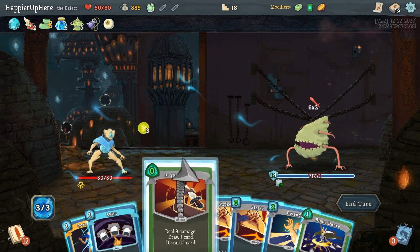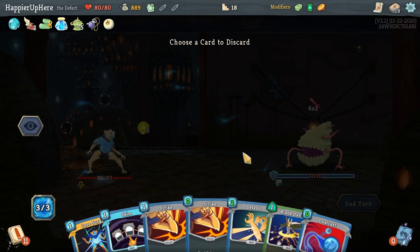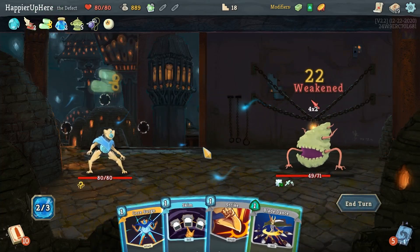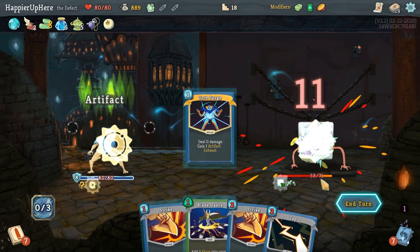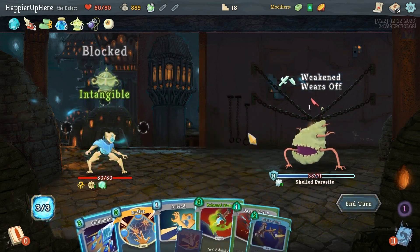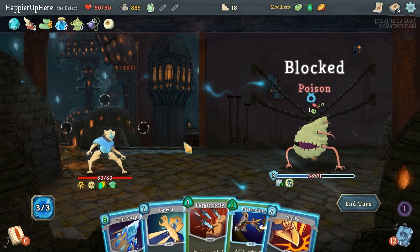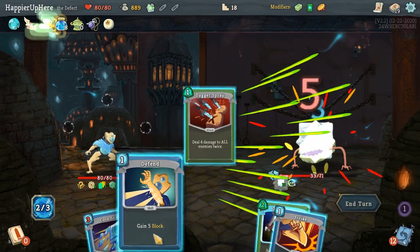Twelve incoming — free Dagger Throw. This is actually a pretty good hand. Let's get rid of this, then Dual Cast, free Strike, Go for the Eyes — relatively cheap — and Skim gives me a good defensive card. Then I can do Core Surge. Not a bad start. This turn I'm Intangible, which is very convenient. I'll also do Buffer — I need a little bit of block.